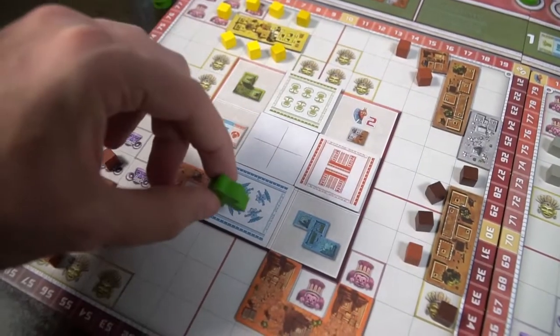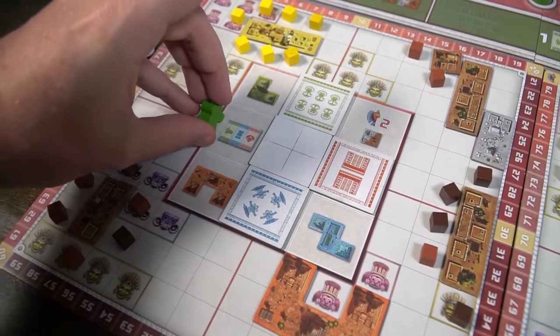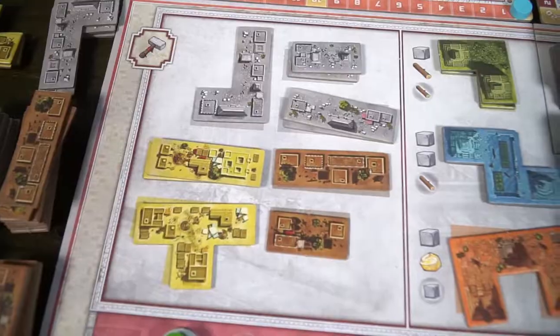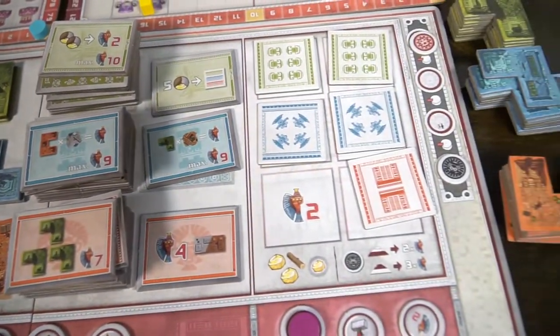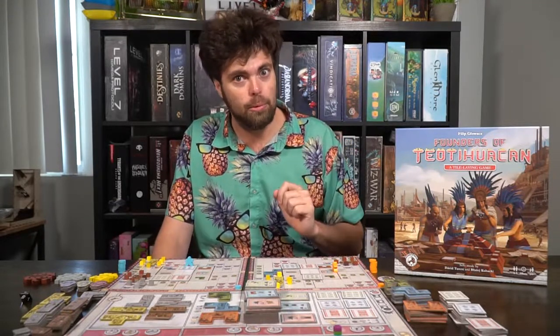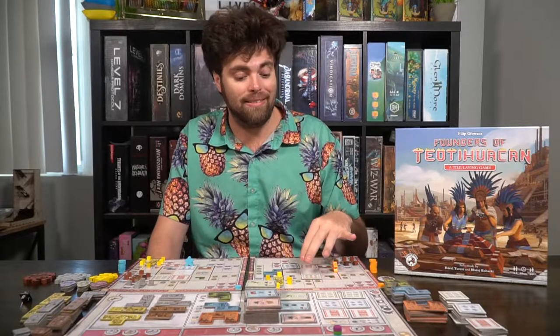You're going to set up your different architects in different areas of your board, going clockwise, which is where you're going to be building during your turn, and they'll always be moving every round. You're also going to be placing down one of each of the three different colored tiles — the blue, the red, and the green ones — in the middle or center of your playing board. That will give you bonus points if you score certain colors in certain areas based on where you place these, as well as bonus resources or tiles.